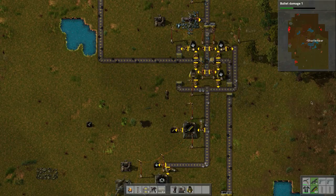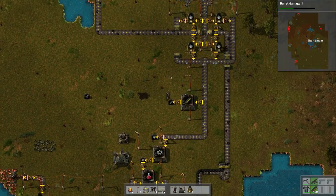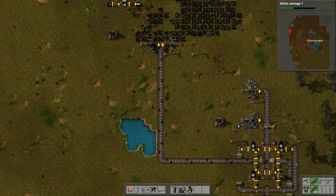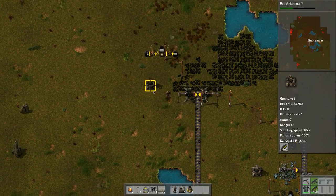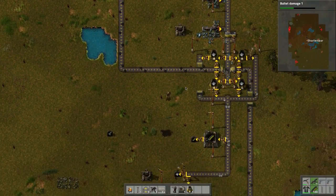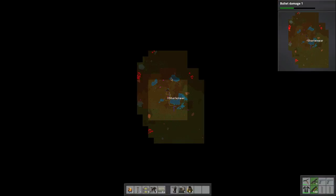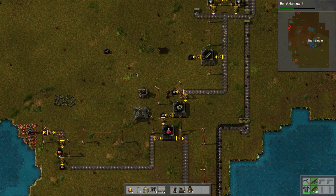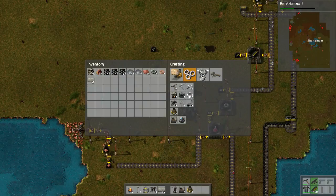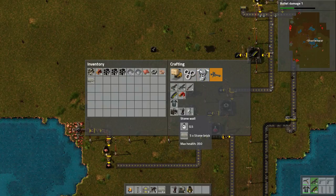Looking back at my design here, this is a neat little temporary design but it's not going to last long. Let's make sure we've got ammo on these turrets — this one needs more ammo, so we'll definitely have to keep producing. The radar is slowly uncovering the map and it looks like we have some stuff going into that biter base, so we'll probably expect some confrontation.